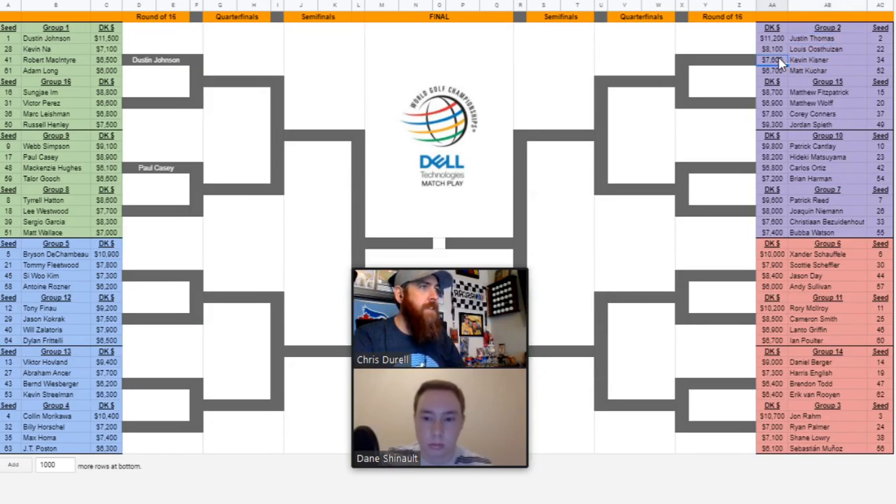Thomas will be the highest owned, but Kisner at 7,600 and his performance here is strong — this is a precision course and I don't think we'll see guys using distance much, which takes away from someone like Bryson. Guys like Kisner, Patrick Cantlay, Webb Simpson do well on precision Pete Dye tracks. Kuchar at sub-7K is one of three sub-7K guys I'm targeting this week to mix into GPP lineups so I can afford two guys in the 9K and two in the 8K range. Oosthuizen could be one of the lowest owned guys in this group.